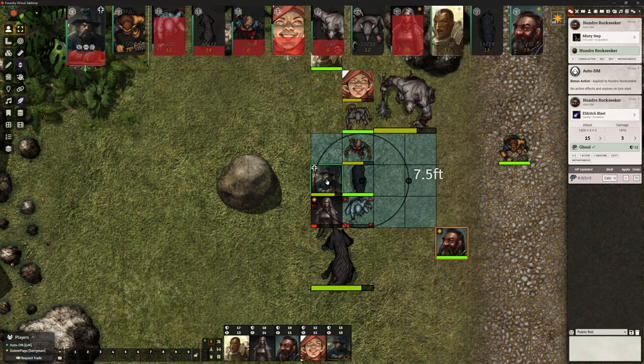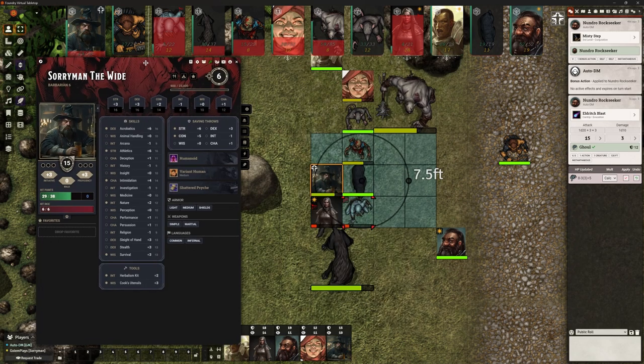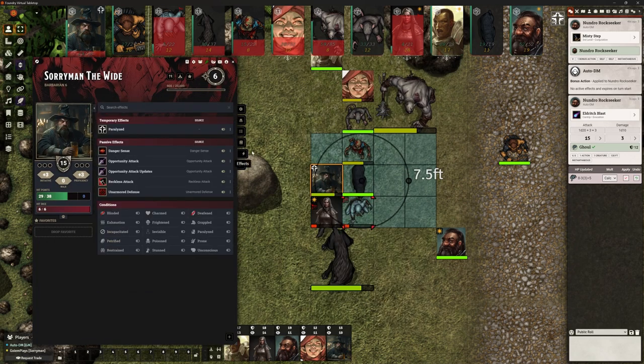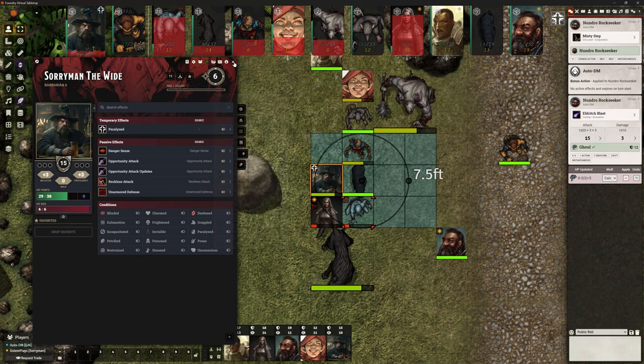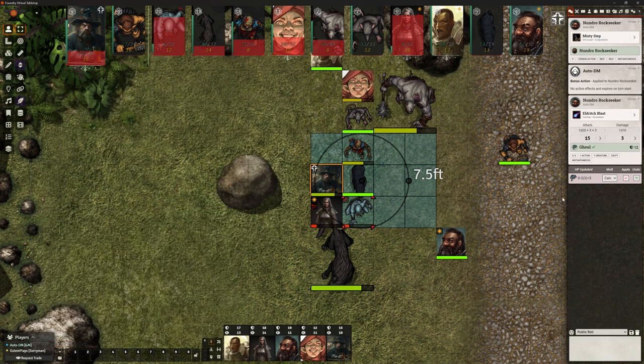We're now on to Soryman, who of course is still paralyzed and didn't even get to do anything. Looking at his token, we're still showing paralyzed. It hasn't got the countdown on there, which is interesting, because that should be counting down for one minute. But he's kind of stuck on that.